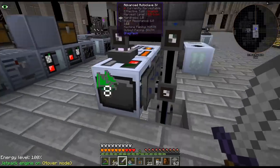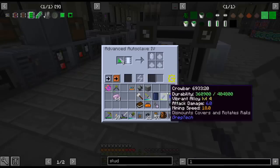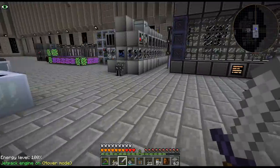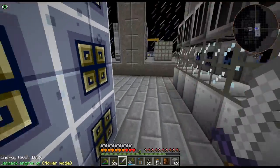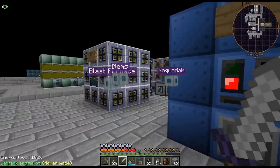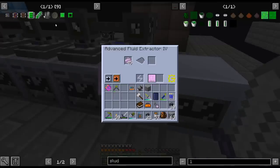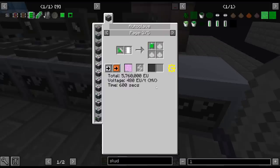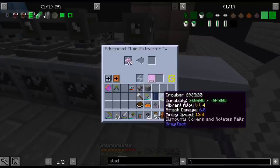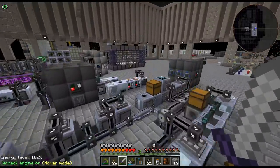Eventually we'll also have molten europium just automatically filling that. I decided to go to this fluid extractor — yeah, because this only uses 16 liters, so that'll be a decent amount of crystal chips it will make. I do need cable.